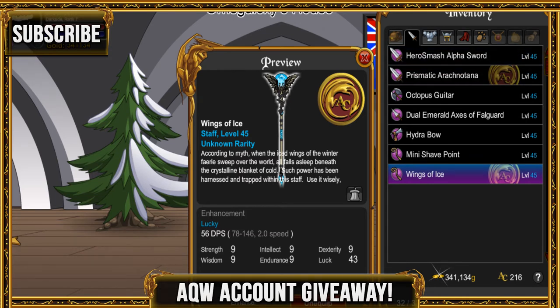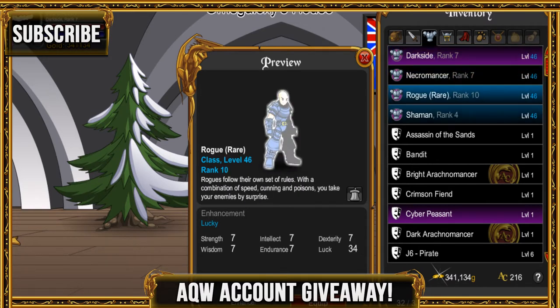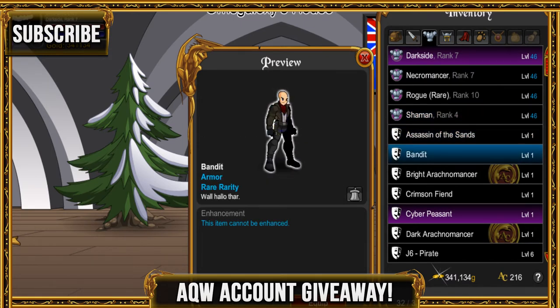He has some more items from Quibble. He has the Dark Side class, which is rare now — you can't get it anymore. He also has the Rogue. He also has Necromancer and Shaman.